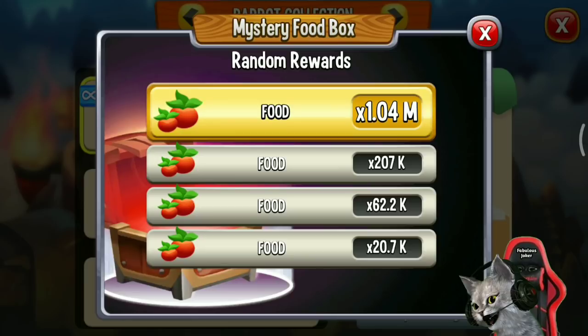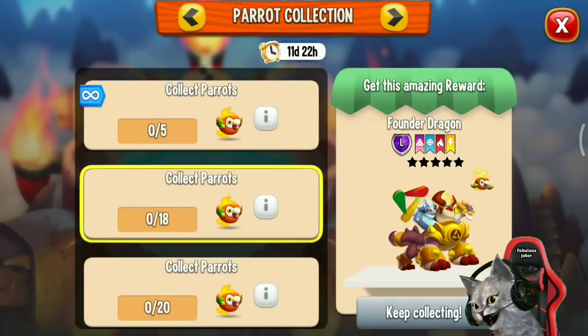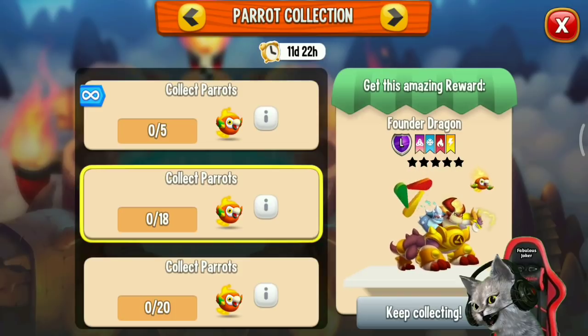You can get up to 1 million food from this food box. And if you collect 18 parrots, you can get a free legendary Founder Dragon. This Founder Dragon has four elements: pure, ice, fire, and electric.